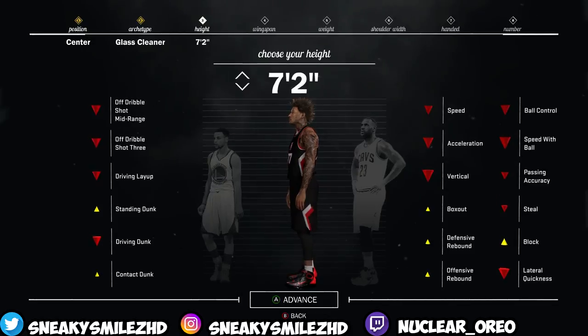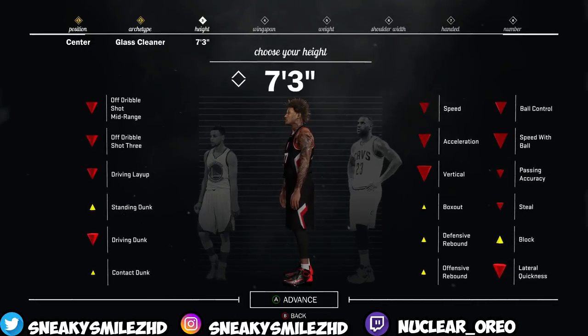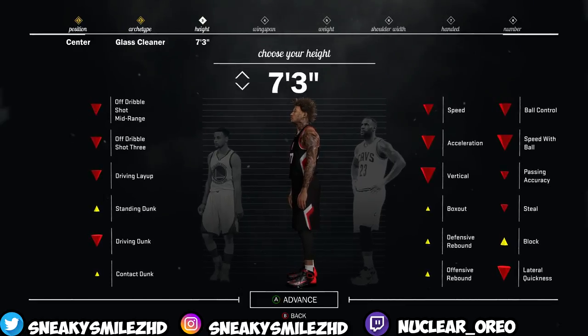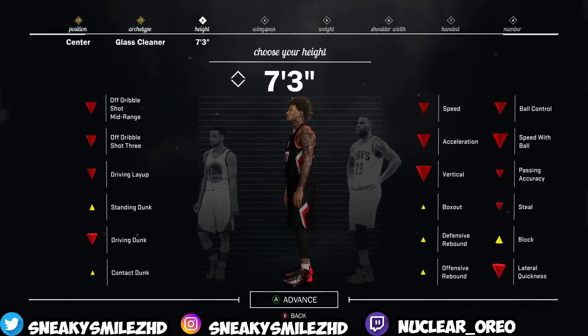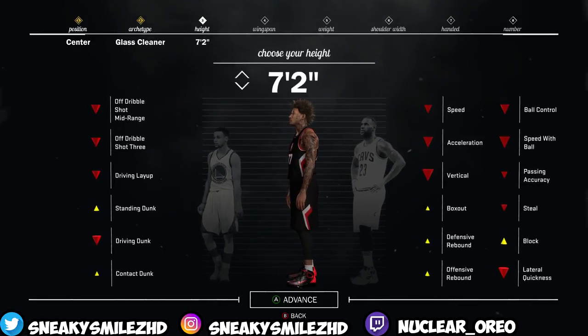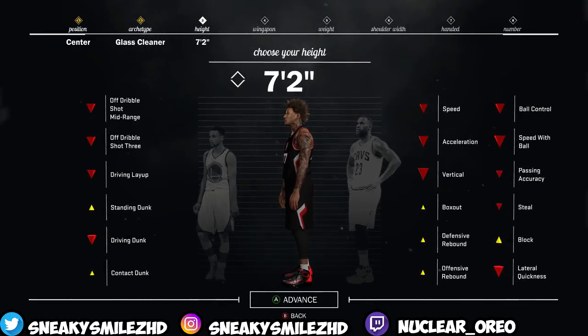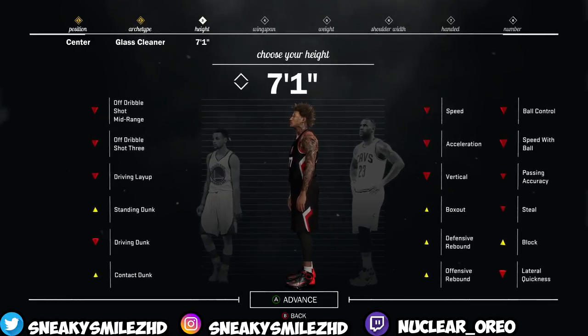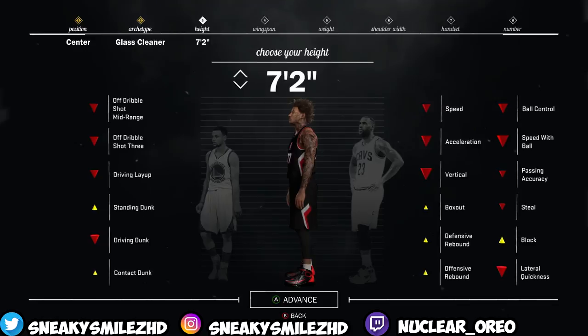Do not make your height 73 because look how big his speed goes down — you don't want to be super slow, there's no point. So I'm gonna recommend 72 because you still have a little bit of speed and you'll be able to do everything else. 72 is the perfect height. You can make him 72 or 71, I just prefer 72.